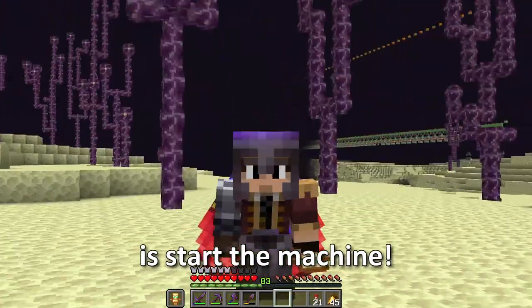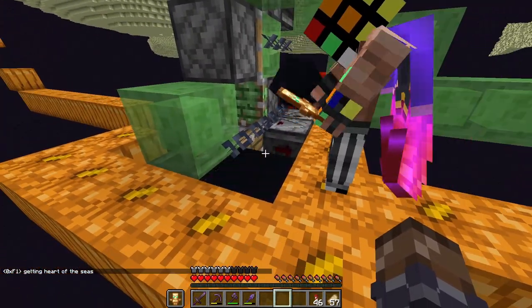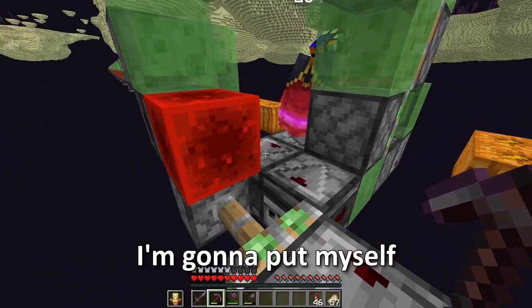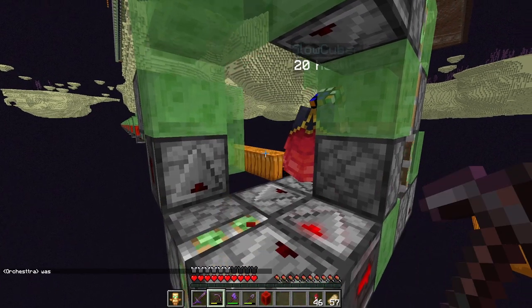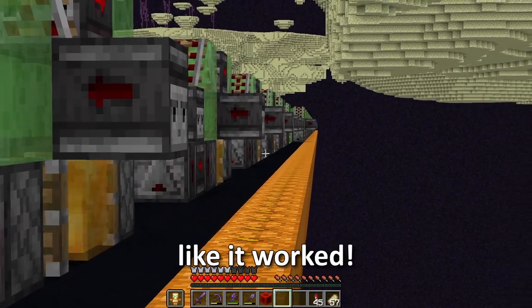Now all we have to do is start the machine. How do I align myself so I don't die? Place the concrete against that observer now. What you want to do is go around here and place it against that concrete. Oh, I see what you mean. I'm gonna put myself in the void, but it's fine. Three, two, one — here we go. It looks like it's working so far. I think it worked.